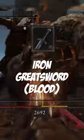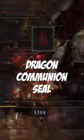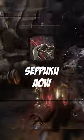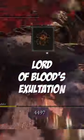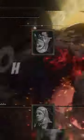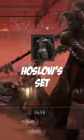We have the Iron Greatsword with Blood Affinity, a Dragon Communion Seal, the Seppuku Ash of War, the Swarm of Flies Incantation, Lord of Blood's Exaltation, a White Mask, and the awesome looking Hoslo's Armor set.